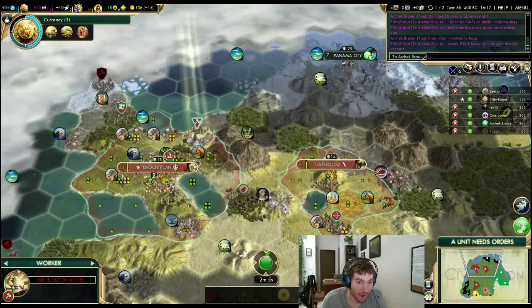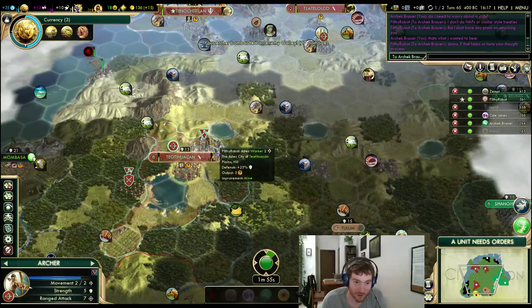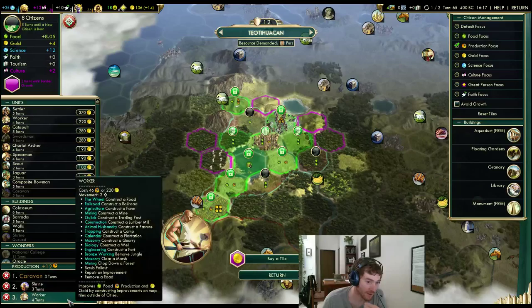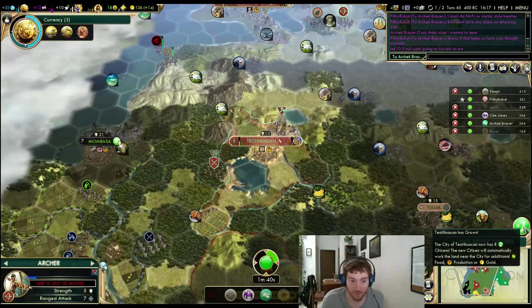There's an endless stream of triremes coming out around here — it's actually super irritating. Caravan and another worker in here — at least this city has a little bit of production. I'm a little shy on production. This is what Lek was talking about when he said he doesn't like Aztec — because of the production. I miss Liberty Workers.